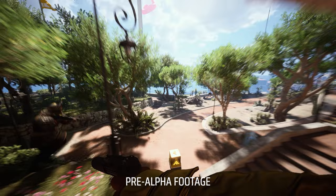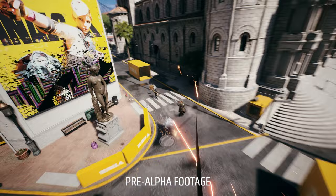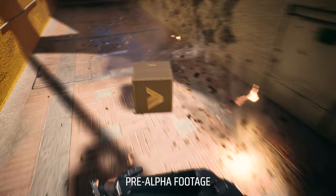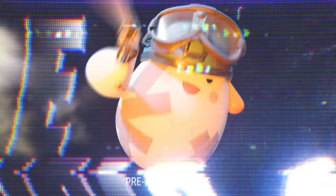Despite us still working through the current clues, what is really cool is that it's now very clear that the Embark art team are probably going to continue providing The Finals Discord community with previously unseen concept art for the game as we solve the easter egg clues. I think this is a really great way for them to engage with the community between playtests when there isn't much else for us to do. And I'm hoping that once the game launches, we'll be able to solve a whole lot of in-game easter eggs as well and maybe have some kind of in-game rewards to show for it.